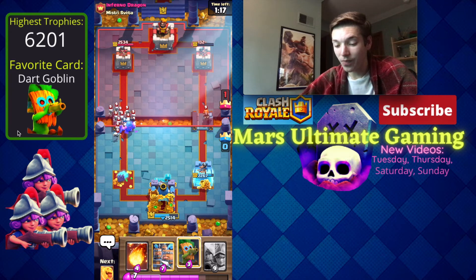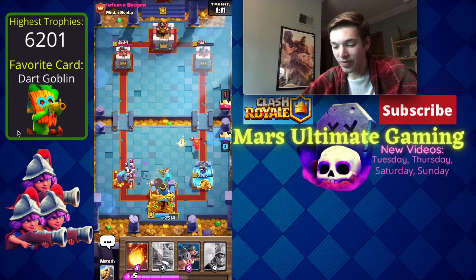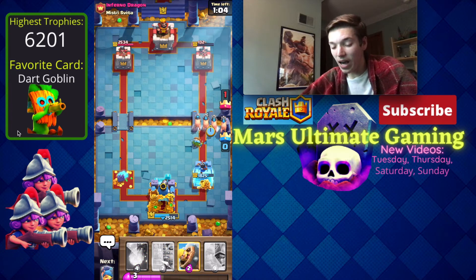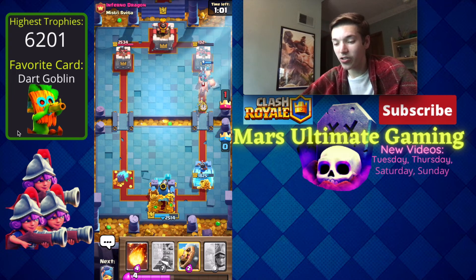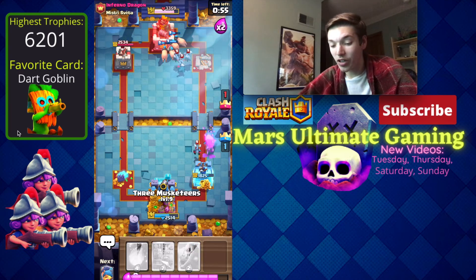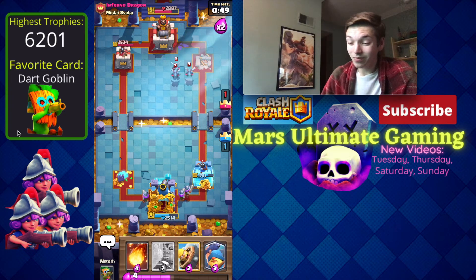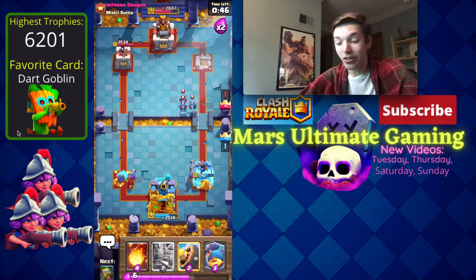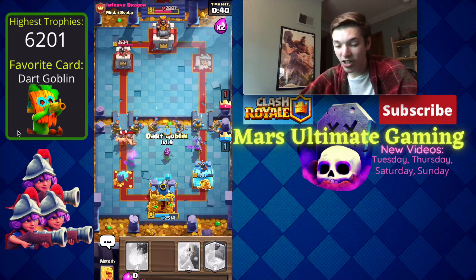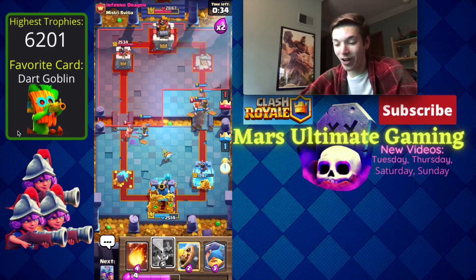I think we're going to be able to come back here. Let's pull this Valkyrie back with the Heal Spirit to minimize damage, then go in for Royal Hogs to take his tower on the right. If he had Mega Knight right there I would have been really sad. We need a three crown to end the video — some of today's matchups were literally impossible, with some very lucky card cycles against us. We go in for a Dark Goblin — the push is starting to build on the right. He goes in for a Valkyrie but it gets absolutely shredded.